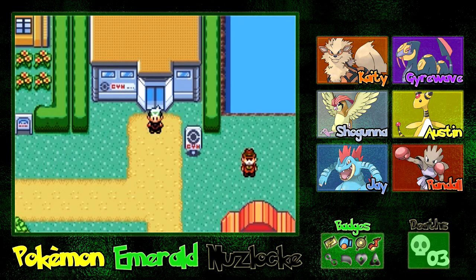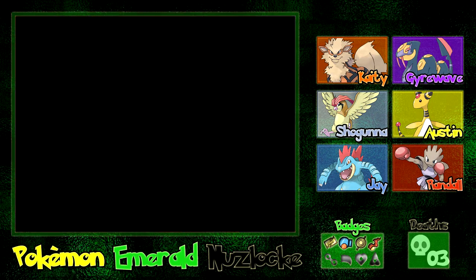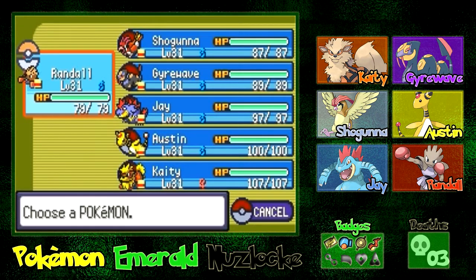What's up guys, Xclouded here, and welcome back to another episode of my Pokemon Emerald Nuzlocke. In the previous episode, we went into Mirage Tower to grab our fossil. It turned out to be a Moltres, so we're not going to use it. But we did manage to catch a Pidgey, which we named Shogunna, in Mirage Tower. We went back to Cycling Road, battled some trainers to get some levels, and ended the last episode with a training montage — now all our Pokemon are level 31.